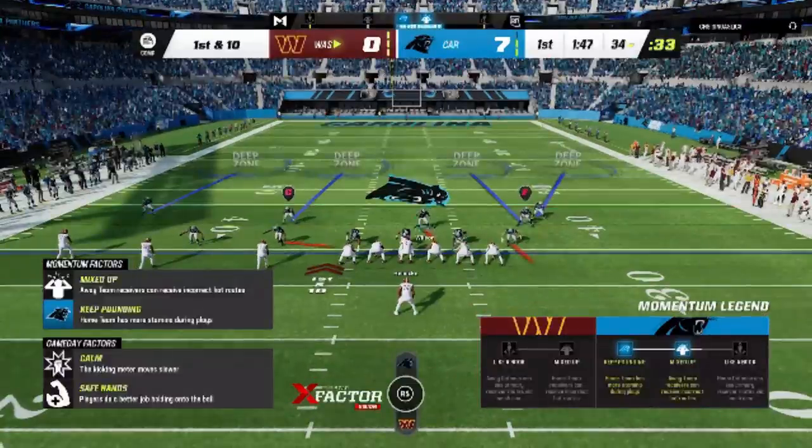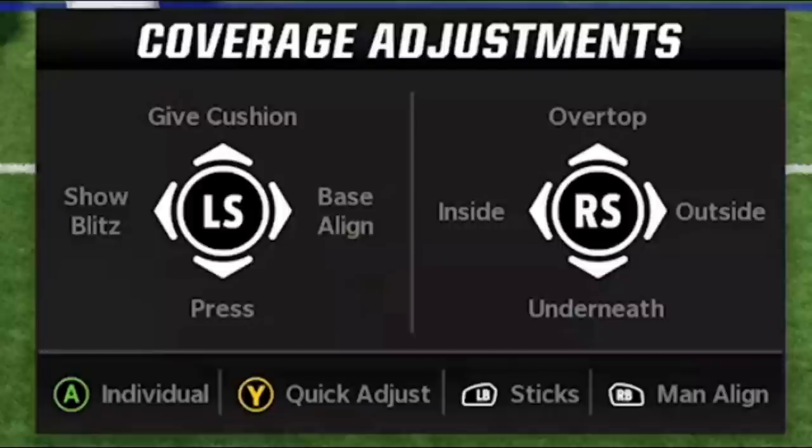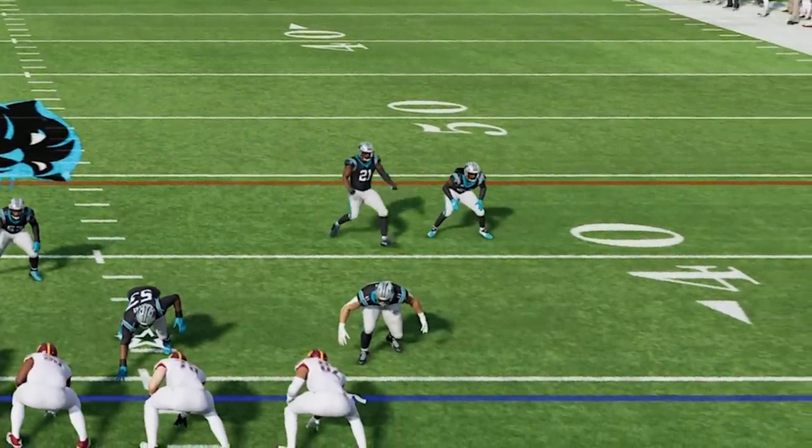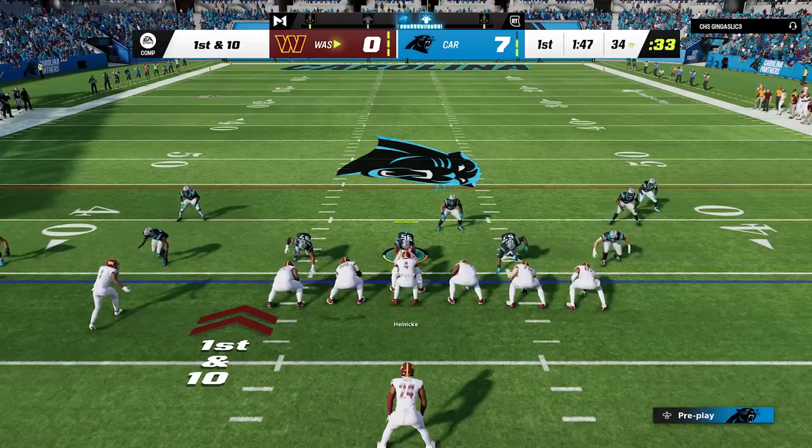In a 3-wide set it's best to do a baseline show blitz — that's wide triangle every single time, then right on the left stick, then left on the left stick, then right again. Doing this brings the safeties down but not the cornerbacks, making it much better in pass coverage.